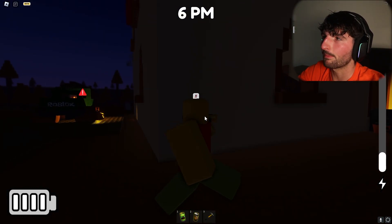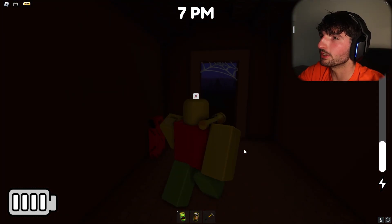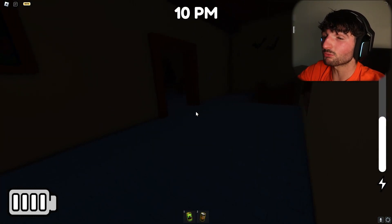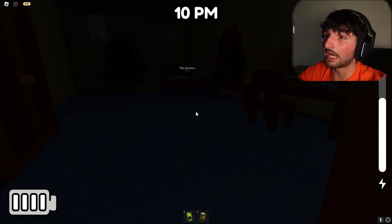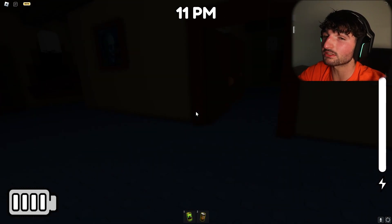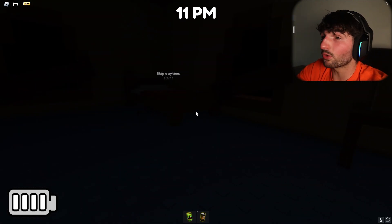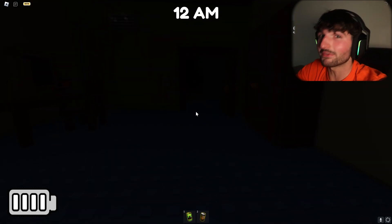He went ahead — gotta go check the generator. One more and we're good. We're ready for this anomaly. The plan is we're gonna scout downstairs. If we hear glass break we have to sprint up here as fast as we can and flash the light on him. If he gets through before we get there, we're dead. It's 12 a.m.